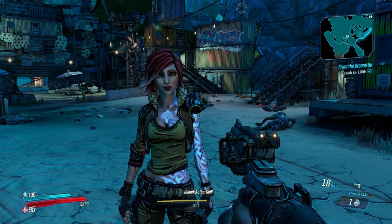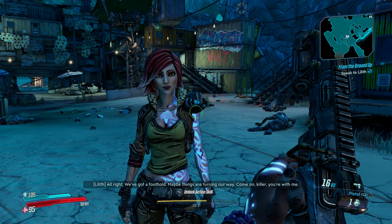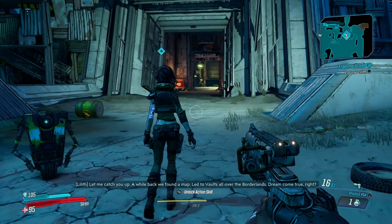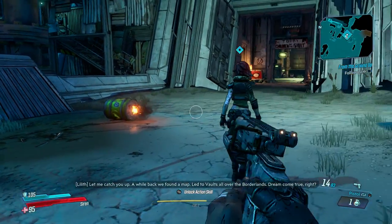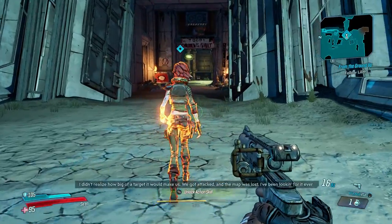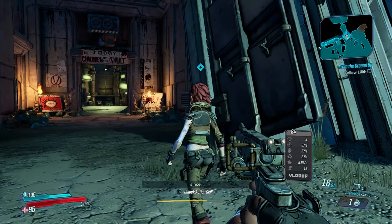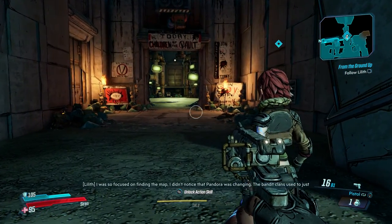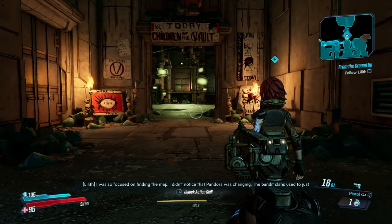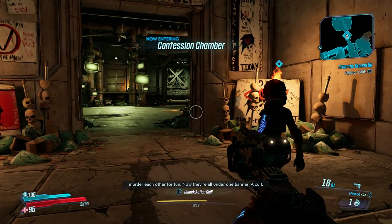Alright, that was easy. Speak to Lilith again. Was that just a test? We got a foothold — maybe things are turning our way. So let's follow her. A while back we found a map that led to vaults all over the borderlands. We got attacked and the map was lost. She's been looking for it ever since. She was so focused on finding the map she didn't notice Pandora was changing. The bandit clans used to just murder each other for fun, but now they're all under one banner — a cult.